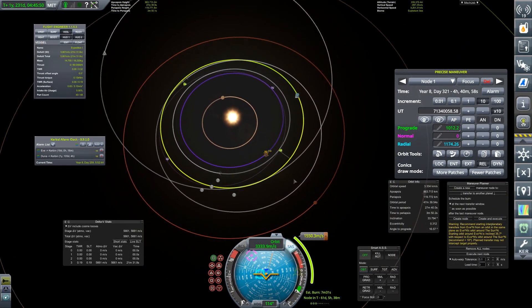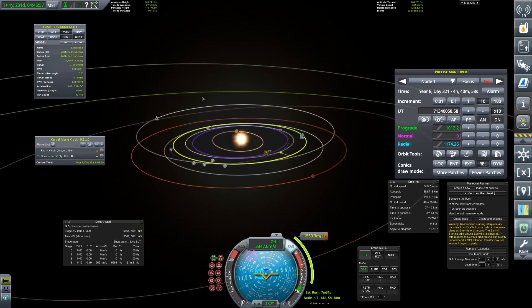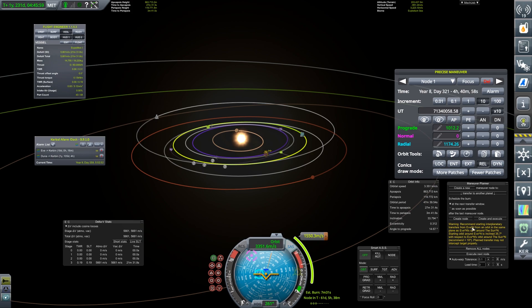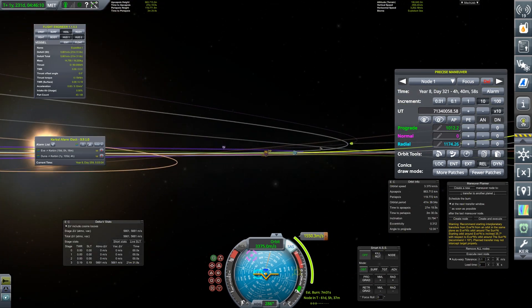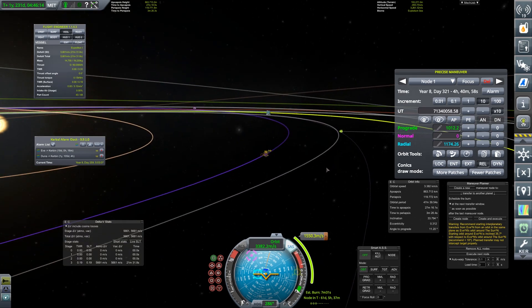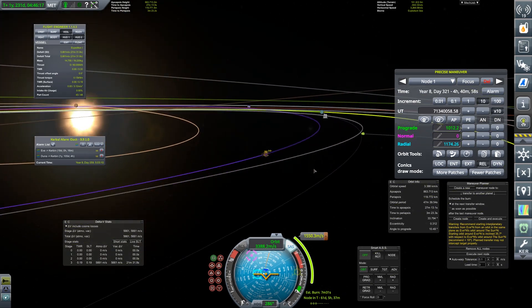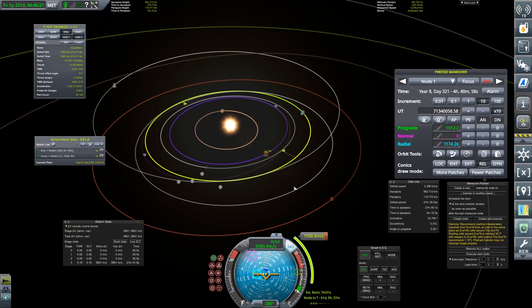So instead, we've got a particular maneuver plotted — a return maneuver out to Kerbin. You'll see it goes out towards Kerbin over here. However, we're not going to get an encounter at the moment. It's recommending we start planetary transfers from something in the same plane, so it wants us to change inclination. It's close enough though that we can just adjust it part way around.